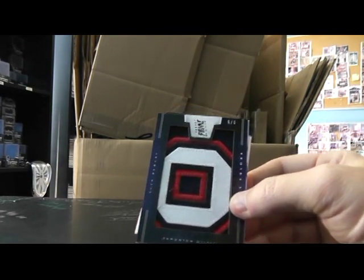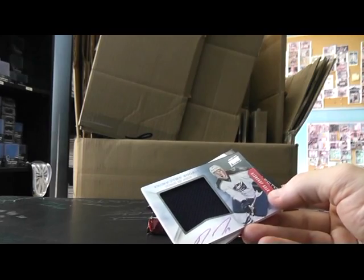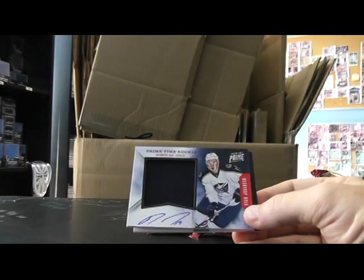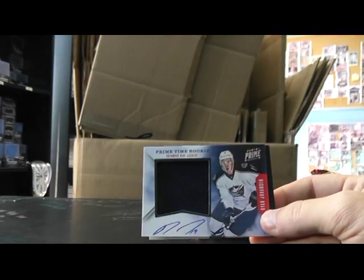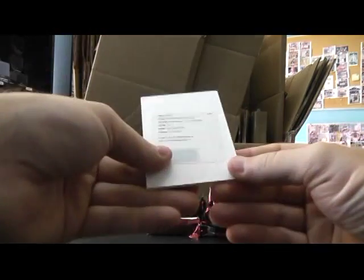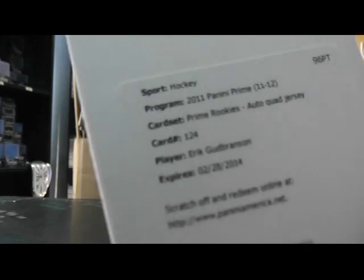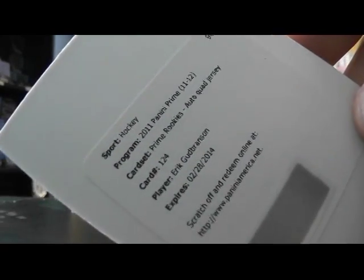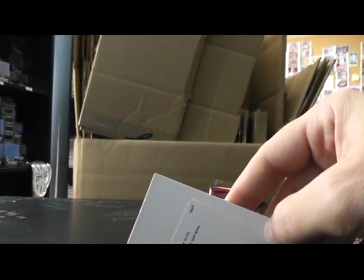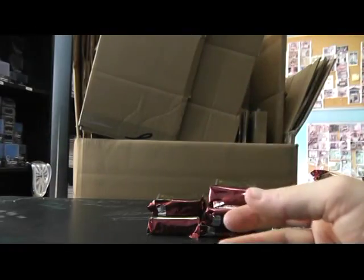There's an autograph — just a jersey autograph for the Blue Jackets. Ryan Johansen jersey autograph. Eric Gudbranson auto quad jersey rookie — card 124. Eric Gudbranson, Panthers.